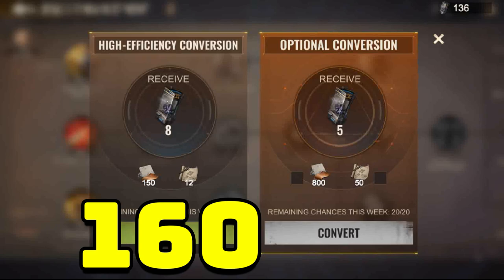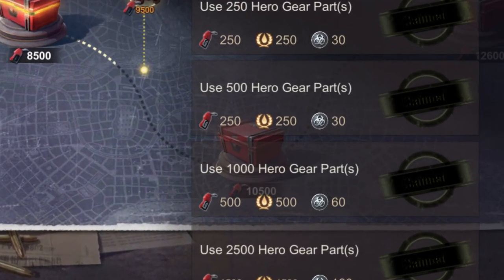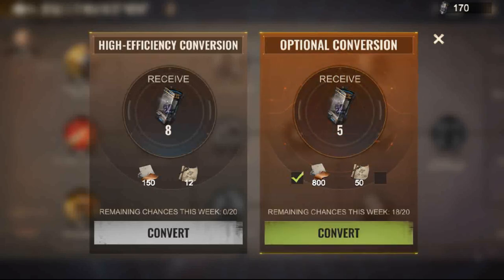Want to know a trick? The conversion will give you points in the Journey of Glory event, so I expect the same for the SVSO SOFT event. Separately, you can get another 100 Tragic Capsules per week by converting 16,000 Hero Gear parts or 1,000 Hero Gear designs.